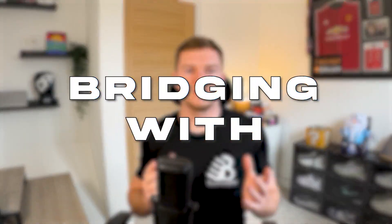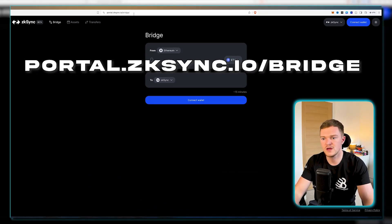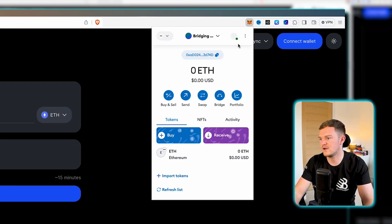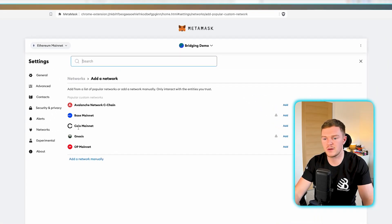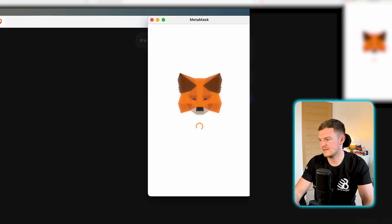Now we will bridge over using ZK Sync. Head to the ZK Sync bridging website — link in the description, but it is portal.zksync.io/bridge. Once there, we need to add the ZK Sync network to our MetaMask wallet. Click on the MetaMask fox icon, you'll be on the Ethereum network by default, and click top left to scroll down. If it's not already populated, click 'Add network' and it will likely appear in the popular list — just click add, or use the search bar — then approve it and it will be part of your MetaMask wallet.